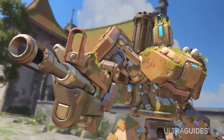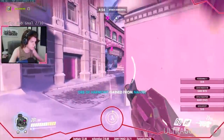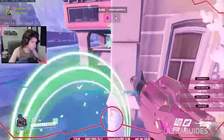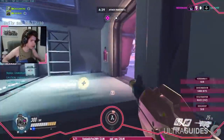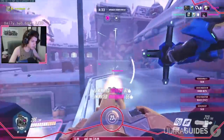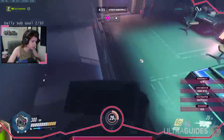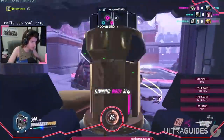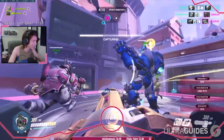Next up we've got the DPS category. Starting us off is Bastion. Bastion's biggest weakness is just his need to be stationary. If you can have anything that can spam him, he's not going to be able to do anything about it since he can't really escape it. Junkrat, Pharah, ranged heroes, and mobile heroes are going to shred through Bastion. You really need to coordinate as a team to run an effective Bastion and shut down these counters. If you have to engage on the enemy with a Bastion, make sure that you play in corners and angles that make it difficult for the enemy to jump you, or that forces them to overextend to actually get a kill on you.